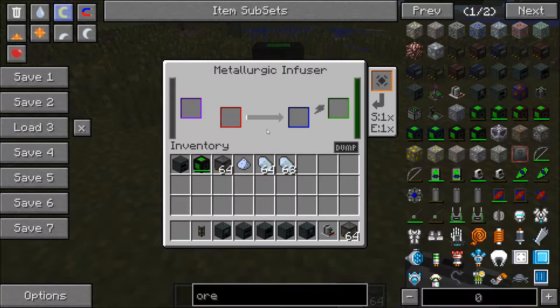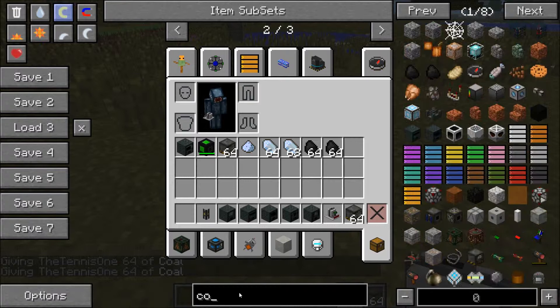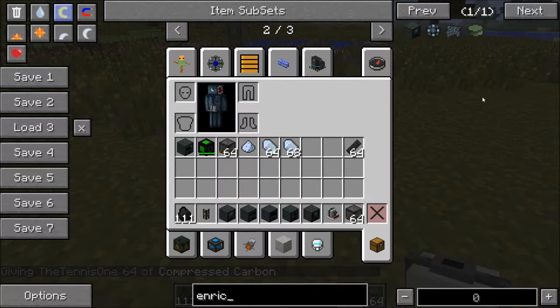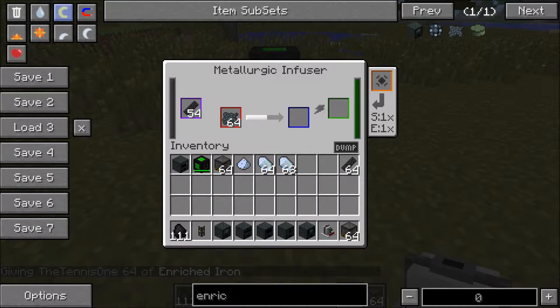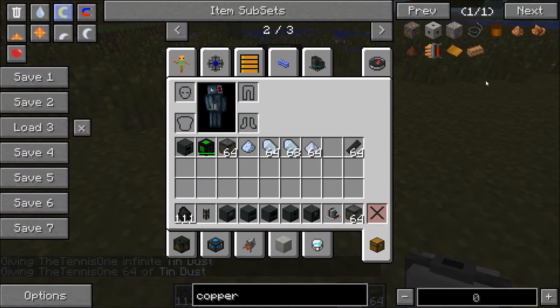The final machine in this episode is the metallurgic infuser. If you search metallurgic infuser in NEI it will come up. There are three main recipes I'll show you. First, grab some coal and put that in an enrichment chamber to make compressed carbon. Then put your compressed carbon in here, make some enriched iron, and this is the recipe for making steel - enriched iron plus compressed carbon makes steel dust that comes out the other side.